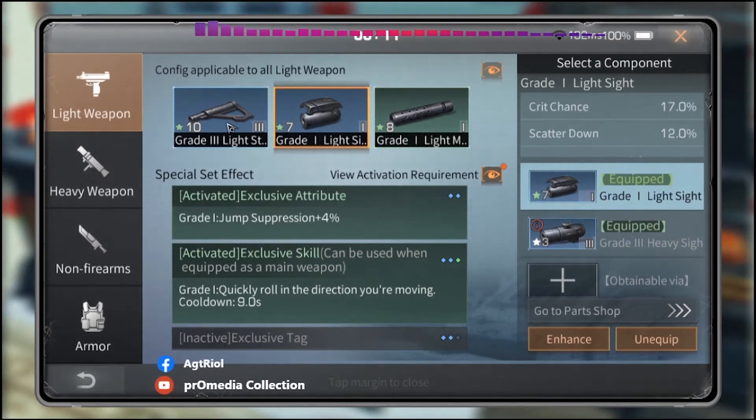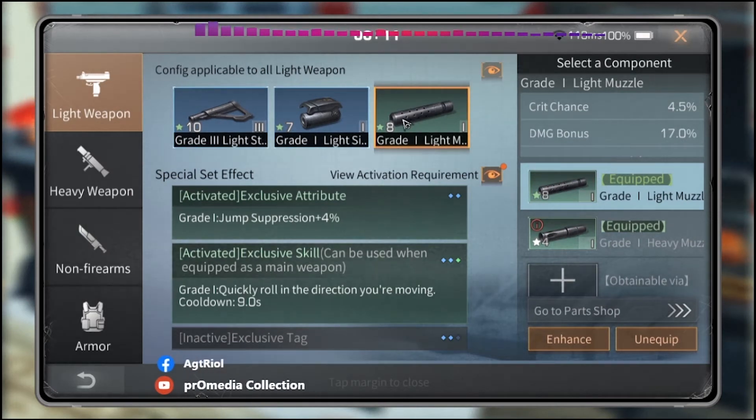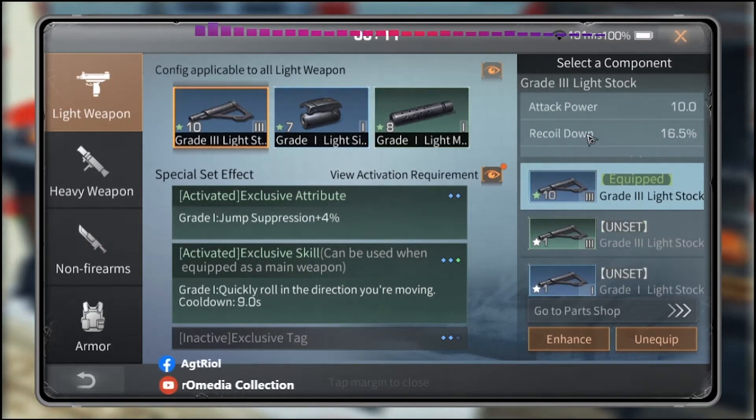You have to increase the level of the module — it gives you a damage bonus. I get 17 damage bonus and 4.5 crit chance from this module. The module is for damage bonus, and the light stop is for attack power — I got 10 attack power because my light stop is level 10.